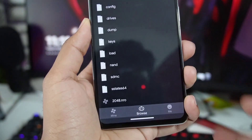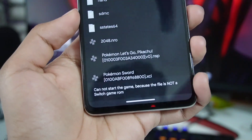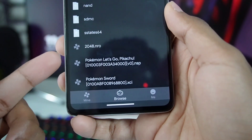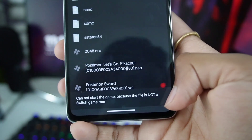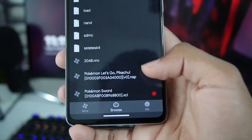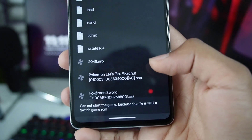Now if we go to browse, after choosing the folder where I stored my files, I click on the NSP file of Let's Go Pikachu — it states 'cannot start the game because this is not a Switch game ROM'. There are three different file extensions here: .nsp, .xci, and .nro. I tried NSP — it says not a Switch ROM. Let's try .xci — still says cannot start game, which is totally false. And clicking the .nro file also says 'cannot start the game, this is not a Switch game ROM'.